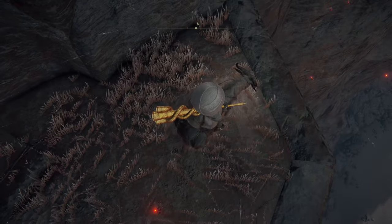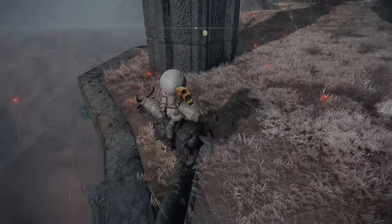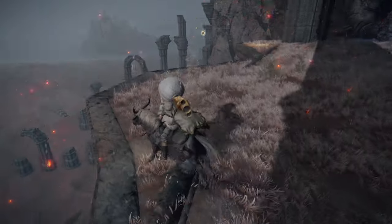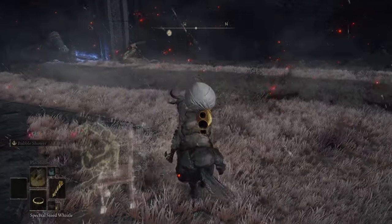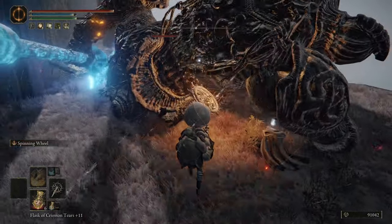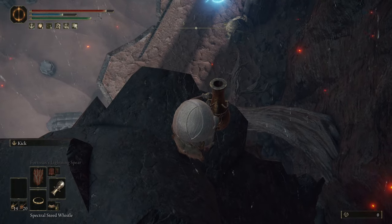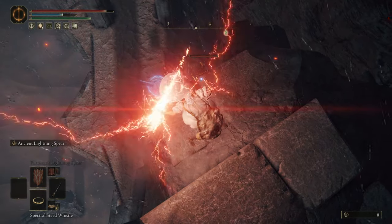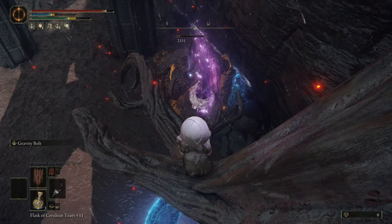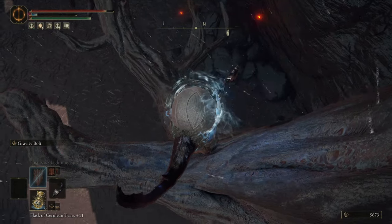You don't have to fight or kill the giant golem here as he's pretty tough. He is hiding a rune arc beneath him though if you want to get him up just to grab that — he'll only reward you with about 5,700 runes and nothing else. It's pretty crazy he only rewards that much considering how much health he has and the damage he does. I just spammed him with the Falling Star Beast Jaw special ability, which is one of my favorite abilities for any weapon — it's so spammable, so fast, and you can hit targets you don't have line of sight for.